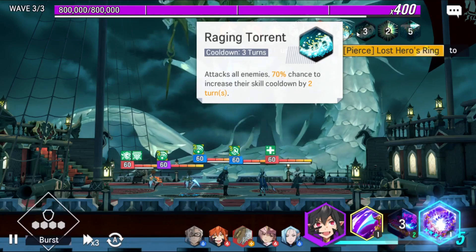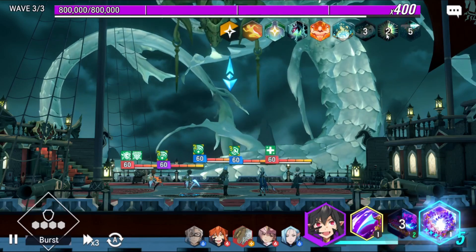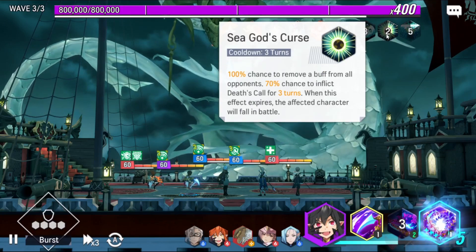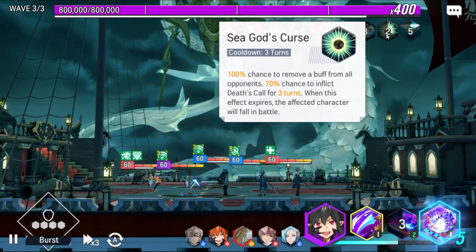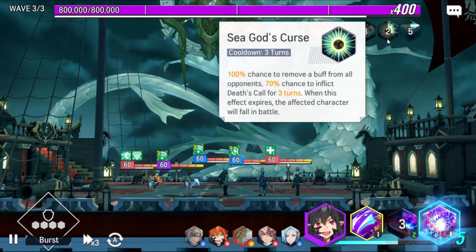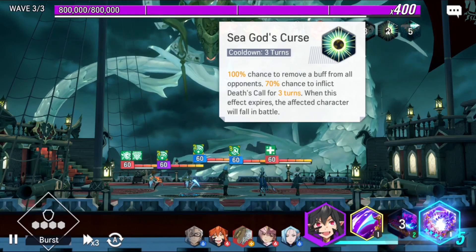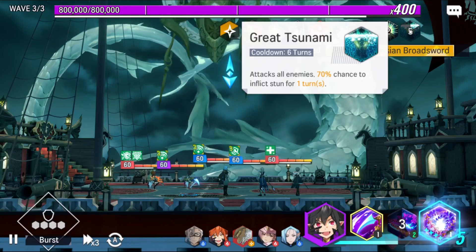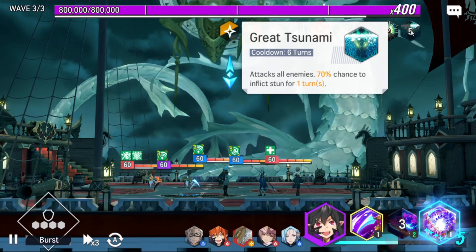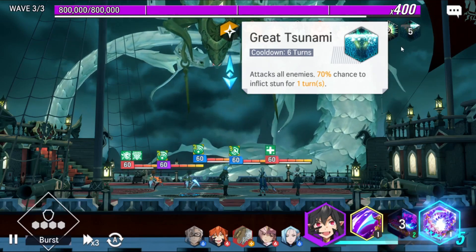It's a skill that does much damage, but we need to blink our heroes before these turns. The next one is the one with the Dead Call on it — another one to take action after two turns — and then blink our team with Fire Vanessa's ultimate. Let's hope we don't see this one: after three turns comes his ultimate, which attacks all enemies and has a 70% chance to inflict stun — very dangerous for Fire Vanessa too.